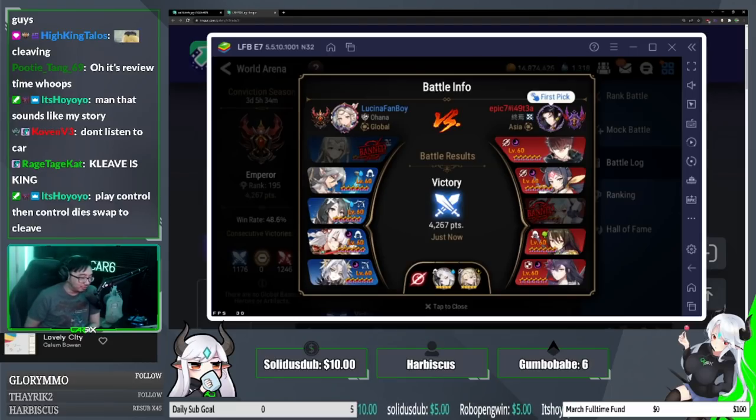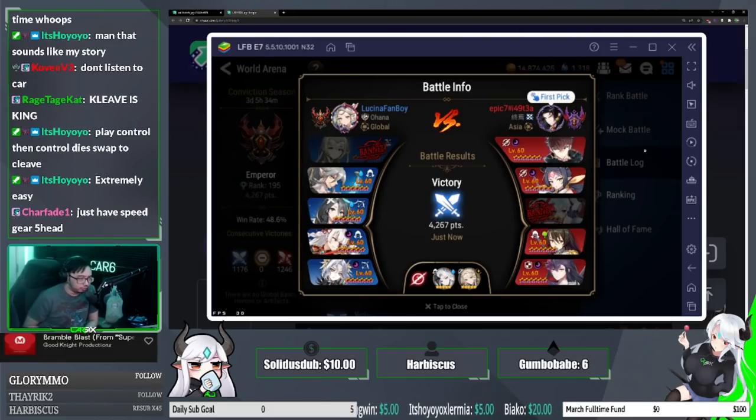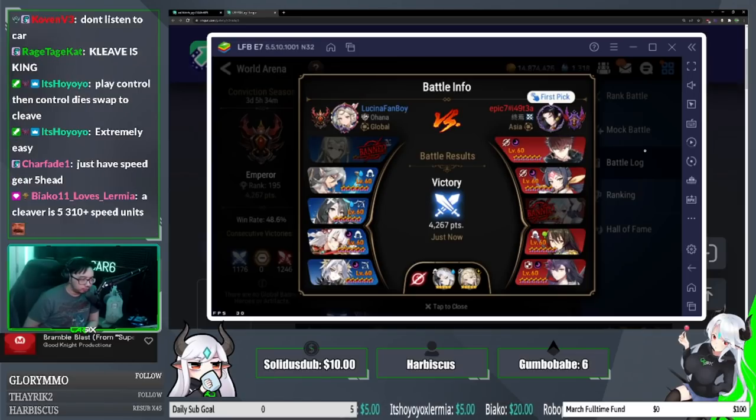All right, so what's next — do you want to talk about this lineup? Is this your most comfortable cleave draft? Yeah, this is pretty much my core five: Politis, Ran, Flan, BBK, and Briar.